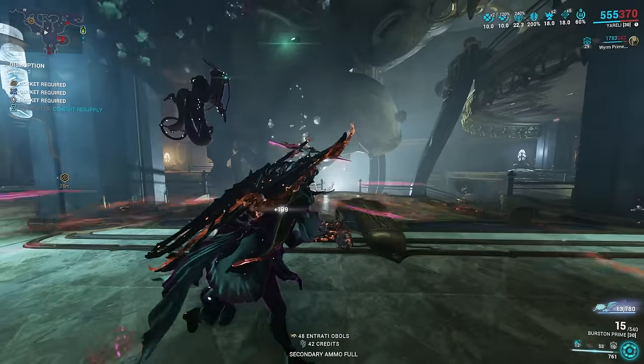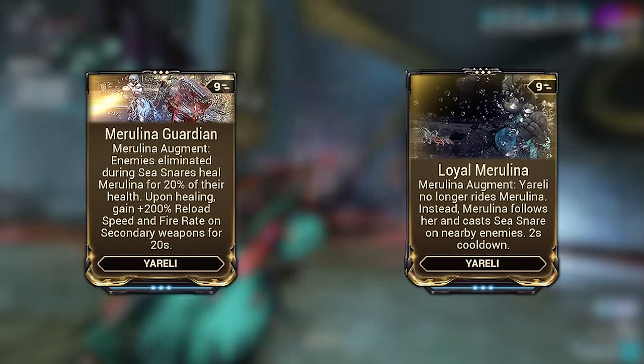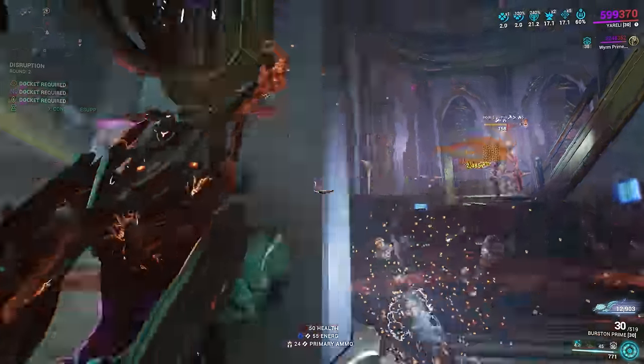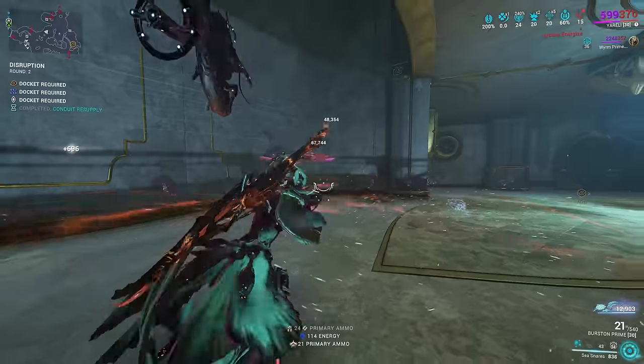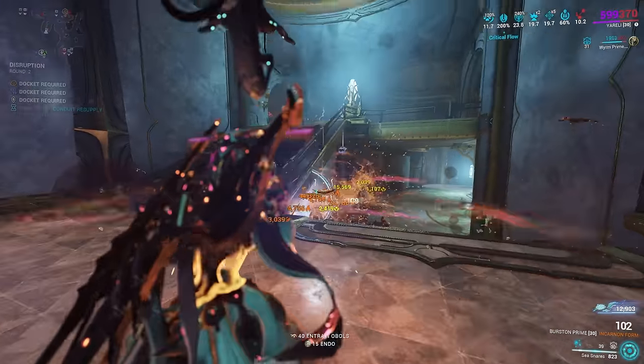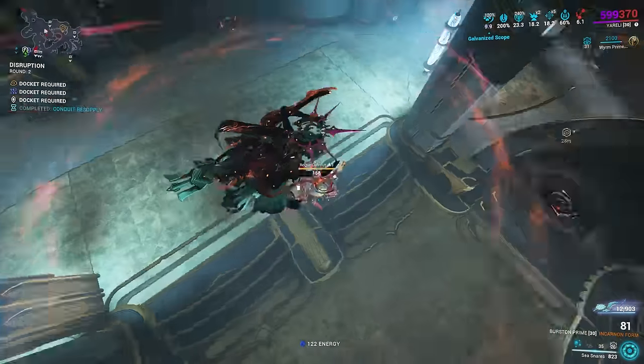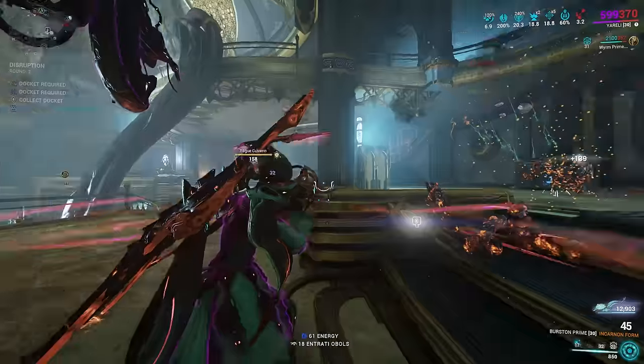Regarding the augment, you can decide if you want Marilina to be normal and ride around, or use the new augment making Marilina follow you. Alternatively, you can run no augment if you want to run something else — she is flexible. So those are the two main builds: a Helminth subsume setup and a no-Helminth base setup for you to try her out before you invest more forma into her.